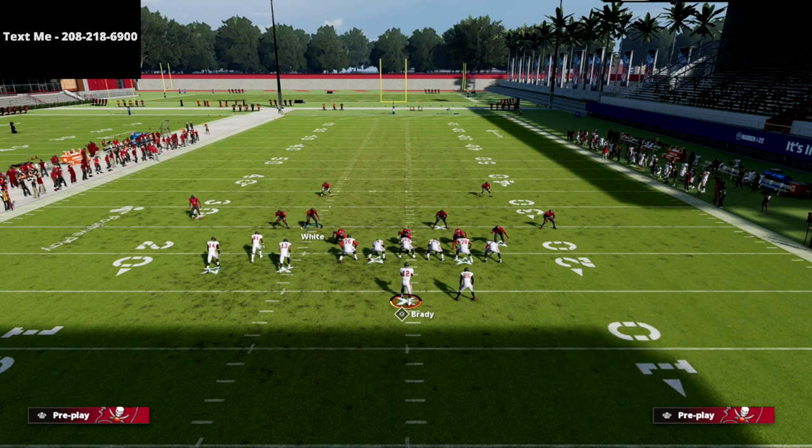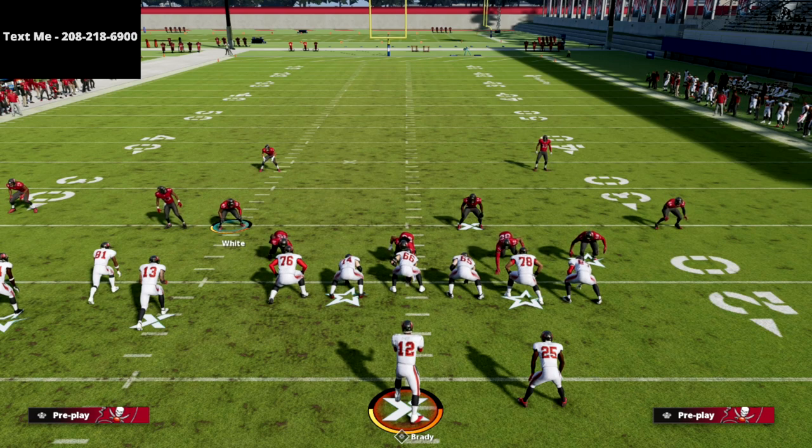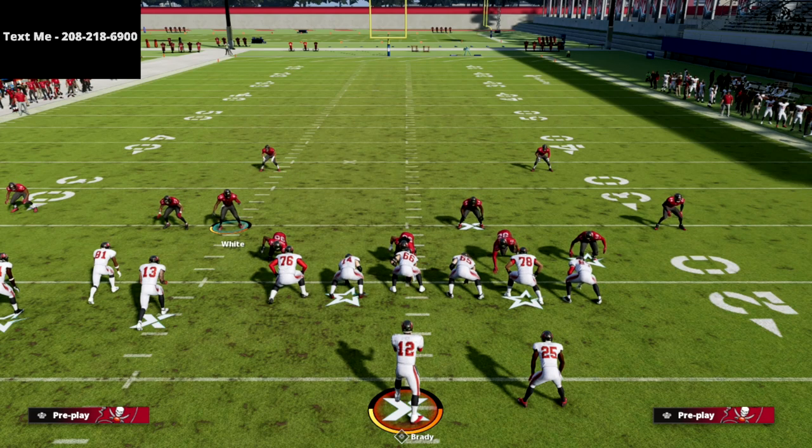I personally think that bunch tight end is actually a better offense than bunch right now because of the bombs that you can run out of it and because of the pass protection that you can create from it. So thanks for watching this video. I would encourage you to get that defensive e-book. There's a link in the description. You can get the full nickel 335 odd defensive guide for just $15. I'll teach you in that defensive guide how to basically shut down every single offense — how to stop new trips, how to stop trips, how to stop bunch, how to stop bunch tight end, how to stop spread. If you want to get the most in-depth nickel 335 odd defensive guide, I would encourage you to pick that up. There's a link in the description. Thanks for watching this video and we'll see you guys next time.